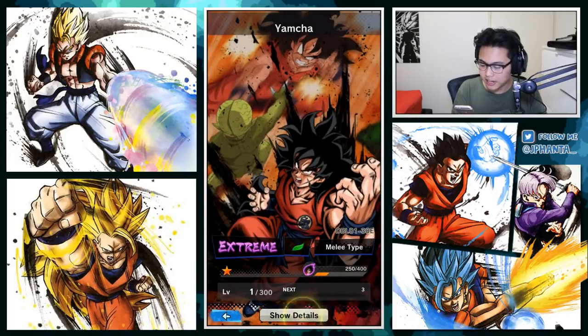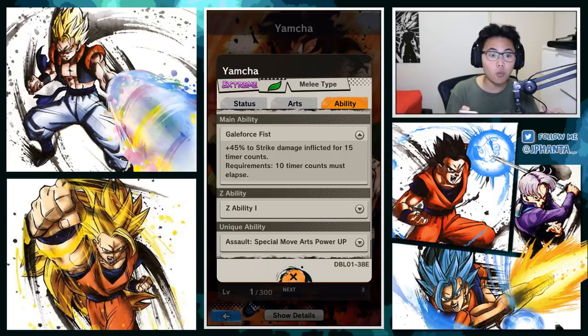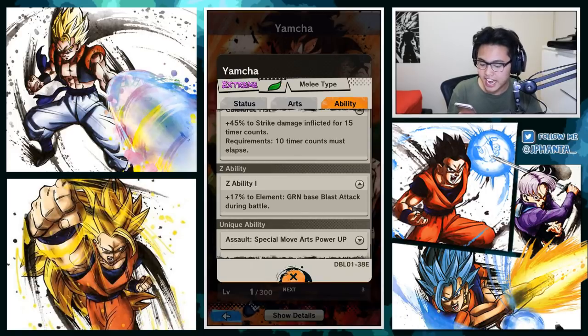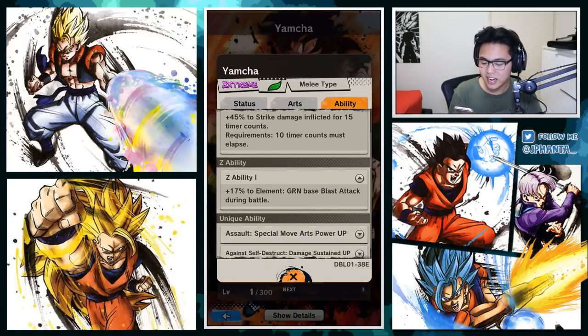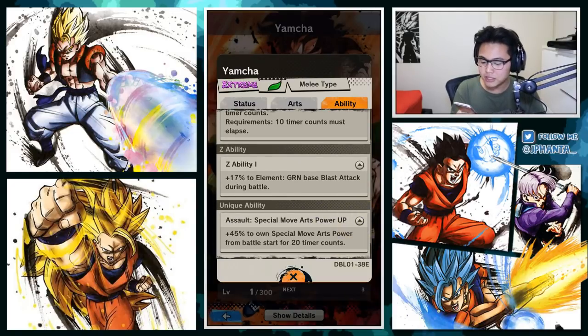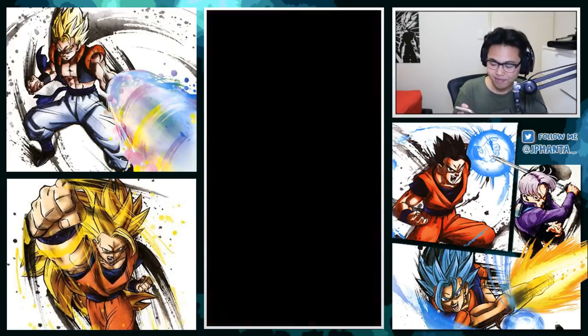For Yamcha - I'm kind of excited. What is he going to be? Is he going to be a good Yamcha? That is the real question. He has two unique abilities, which is nice. Gale Force: 45% Strike damage inflicted - wow, 45%! This guy could go ham at level 1,000. Green base blast attack during battle is increased by 17%. It's kind of weird that he provides blast attack increase and then his main ability is strike damage. Unique ability: 45% to own special move arts power from battle start for 20 counts - if you can draw a special move art, you're going to do a lot of damage. And then self-destruct, of course - it's Yamcha. He just allows you to survive a little longer.